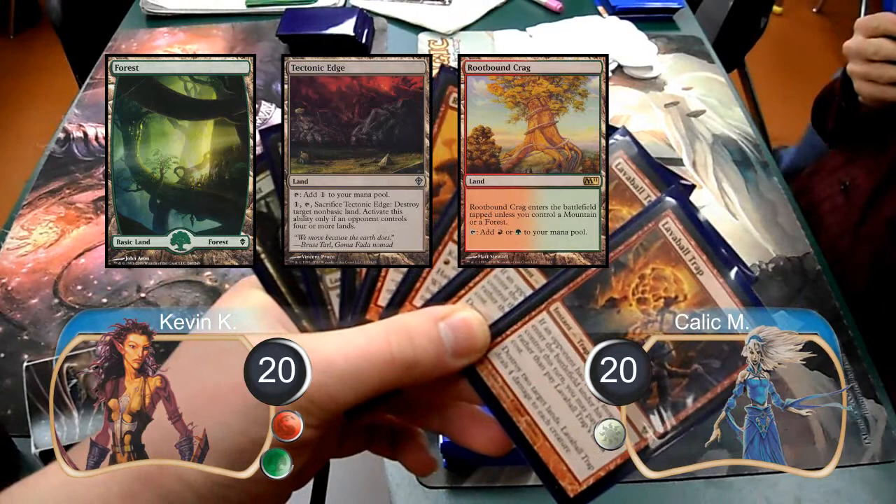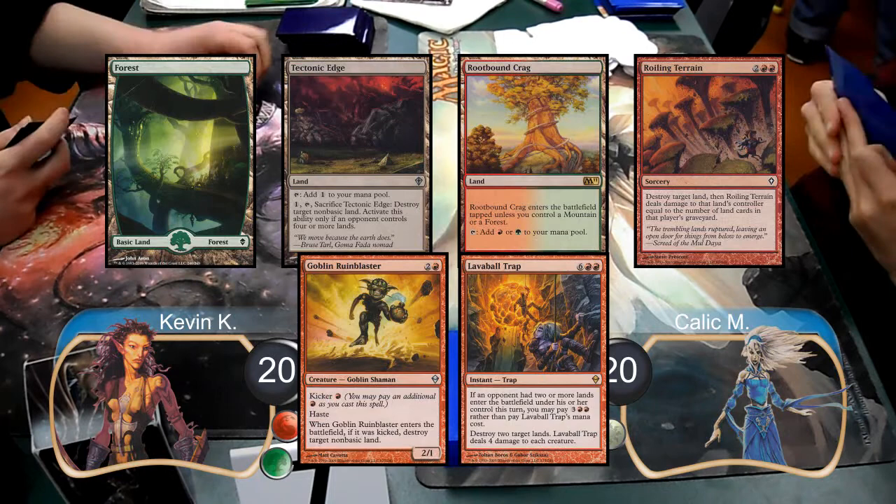My opening hand for this game consisted of a forest, a tectonic edge, a root-bound crag, a roiling terrain, a goblin rune blaster, and two lava ball traps.